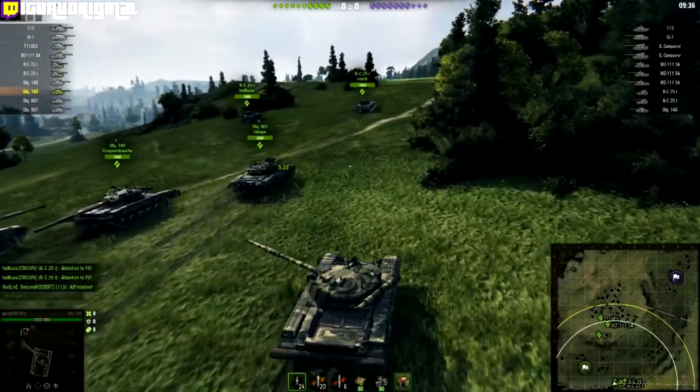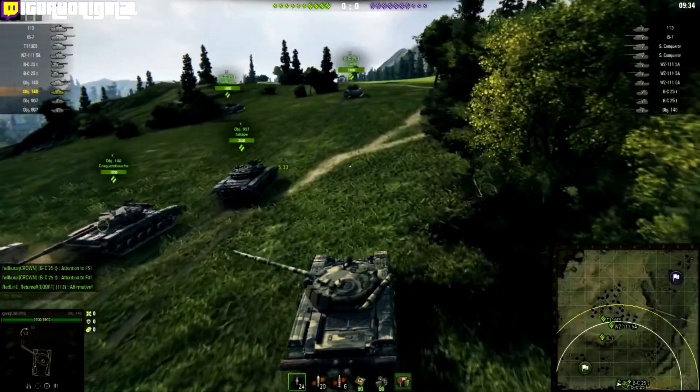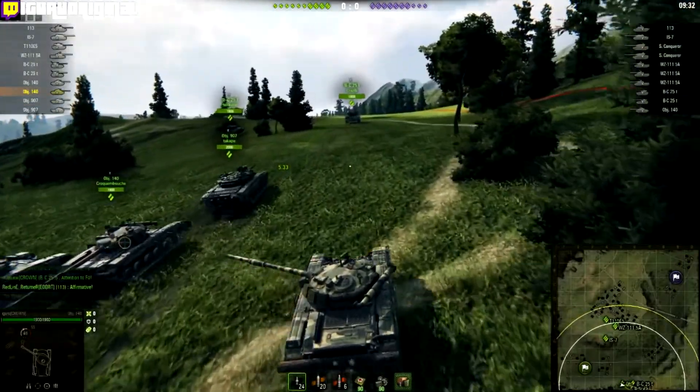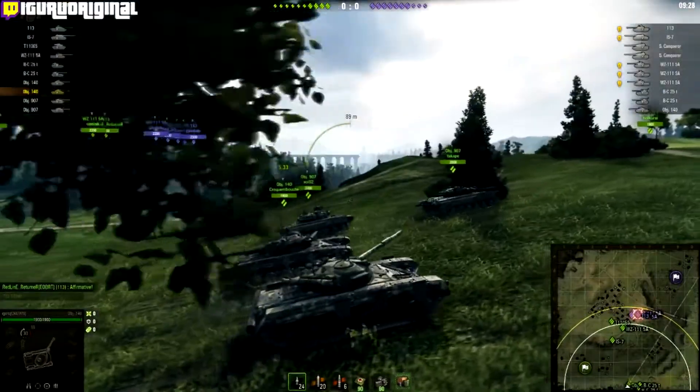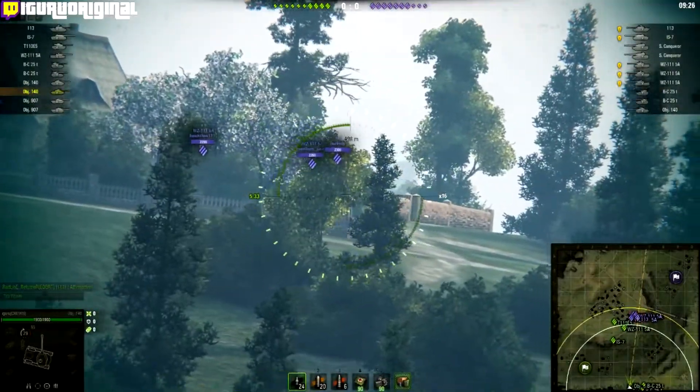This is quite a common strategy where all the medium tanks rush down the K line and try to take K0, while the heavies take the middle part of the town. Now immediately they've spotted all the heavy tanks.